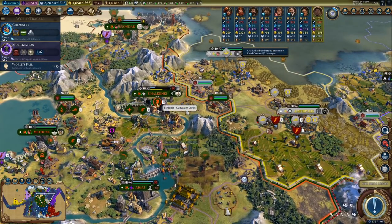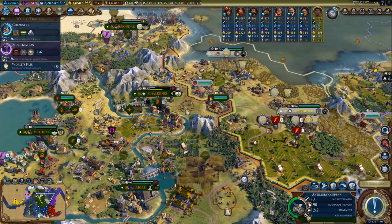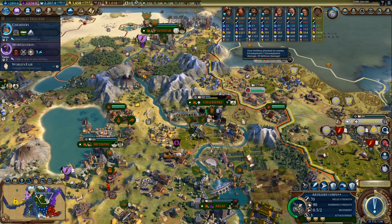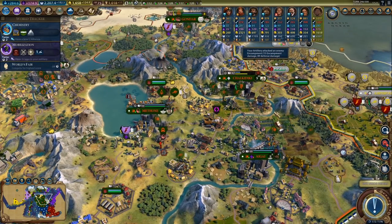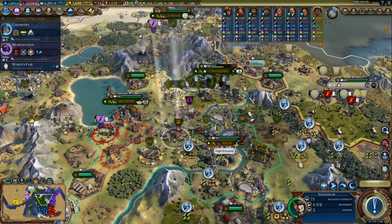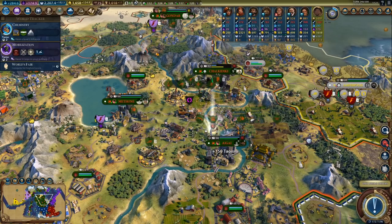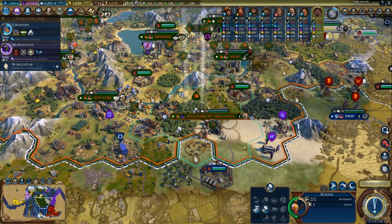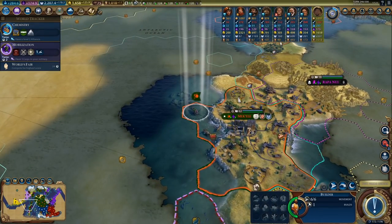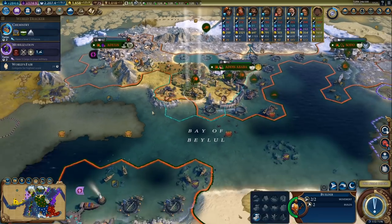Back to Alexander — we can still do some damage. You are actually in range of the encampment. Let's attack that; I can always get some experience, and I don't want it attacking my city or my units in that area. So definitely a good idea to get rid of it. I'm not sure how religious pressure is going to be over here — actually it will be fine. The more I convert, the more gold I will be making, because we have Tithe — that's plus 1 gold for every 4 followers of our religion.